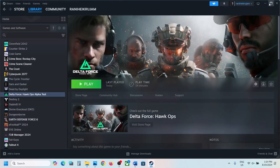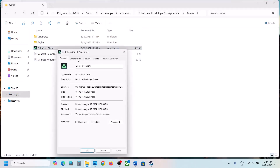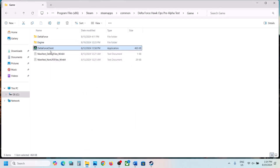Go to Steam and launch the game. If that does not work, right-click again, select Properties, go to the Compatibility tab, and select Windows 8 compatibility mode. Hit Apply, click OK, and launch the game from Steam. If that doesn't work, try Windows 7 instead. If still not working, put a check on Disable Full Screen Optimization, hit Apply, click OK, and launch the game to check.